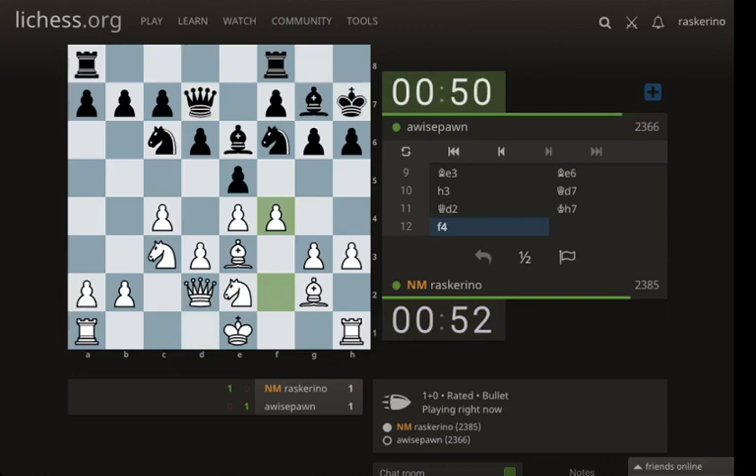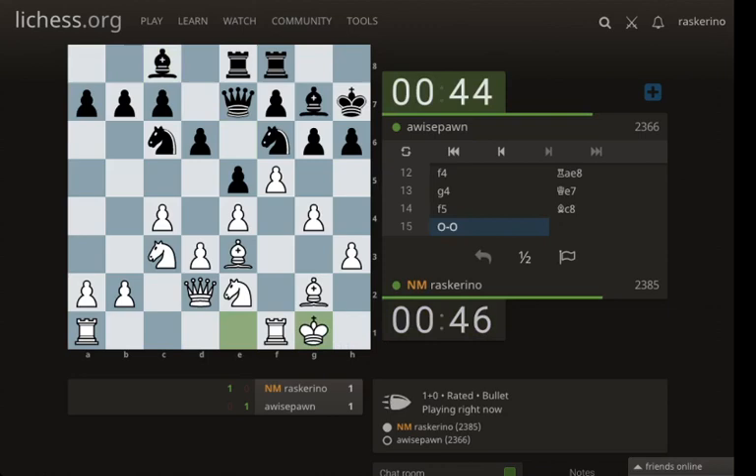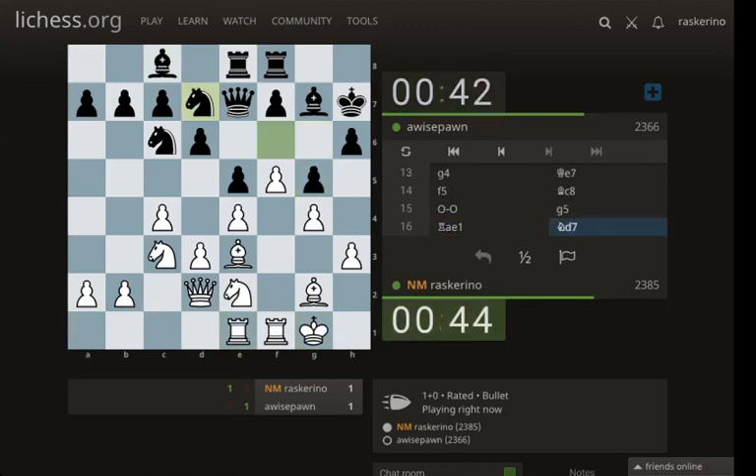Now I can't easily castle queenside, but I can play f4, g4, f5. It's a little hard for them to take on f4 with their bishop on e6, though actually it turns out it's totally fine for them — they should have taken on f4. It's not a big problem if I take on e6, but they didn't know that, so that's cool. Now we're going to castle.